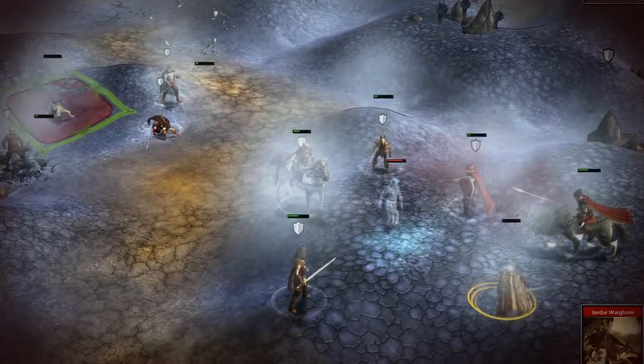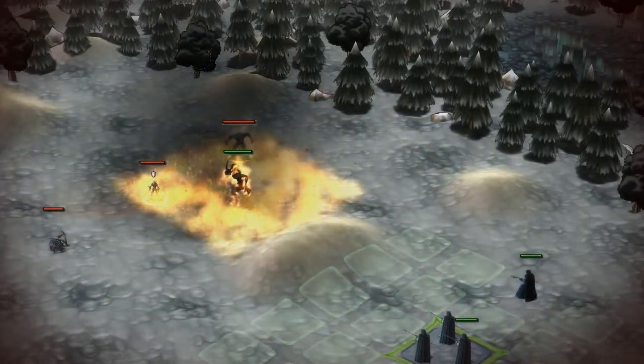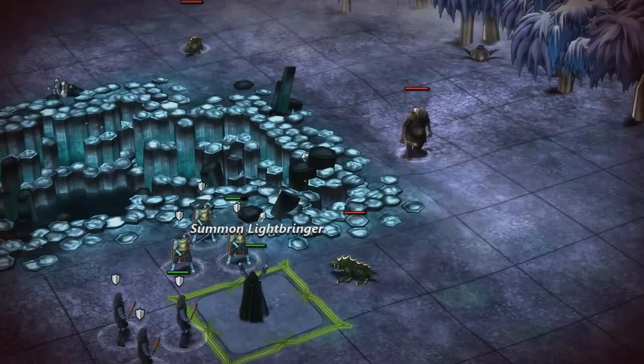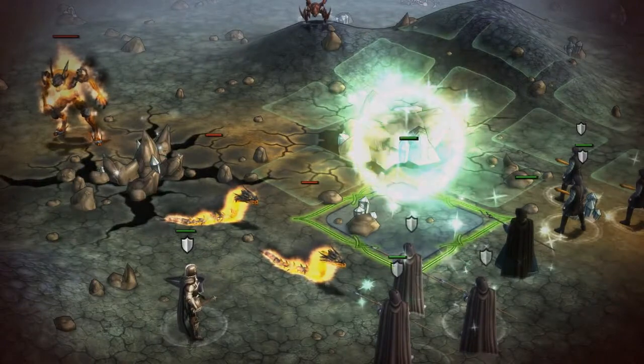Luckily, new spells level the playing field. When brought into battle, fire elementals hit surrounding enemies with a fiery attack. Lightbringers blind all adjacent foes, and summoned Wisps heal surrounding allies.